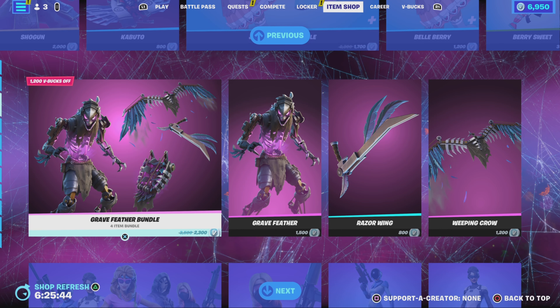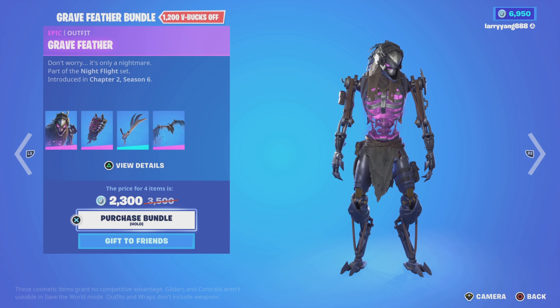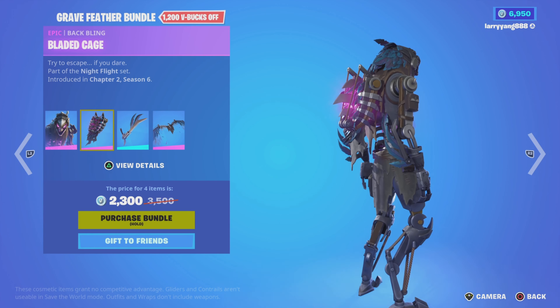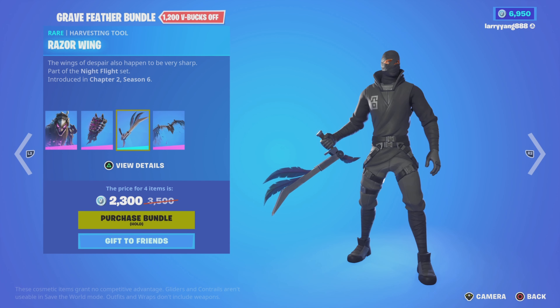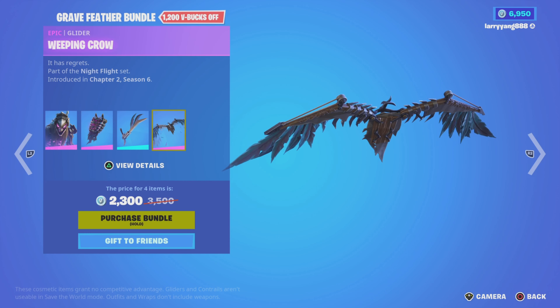Next page we have the Grave Feather Bundle. This one's back from Chapter 2, Season 6. Comes with Grave Feather himself, Bladed Cage Back Bling, Razor Wing Harvesting Tool, and the Weeping Crow Glider.